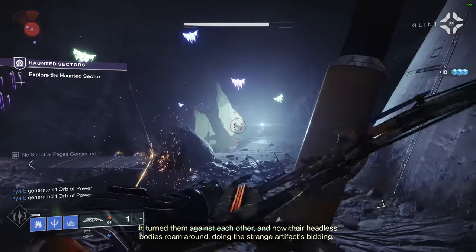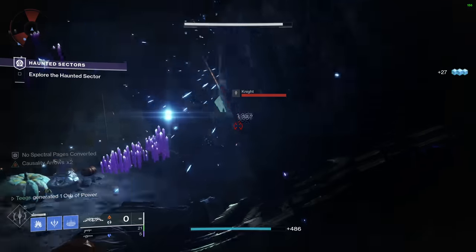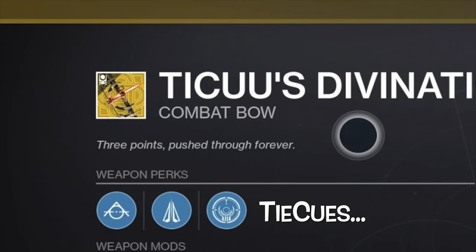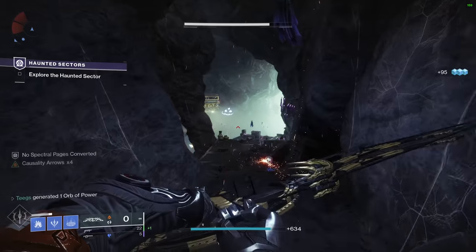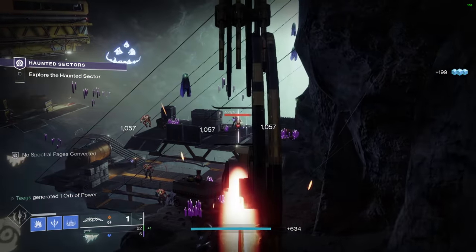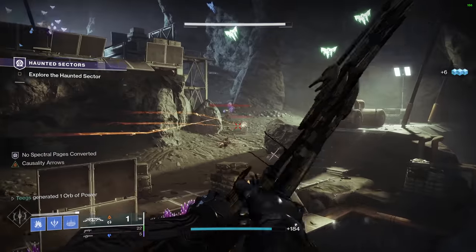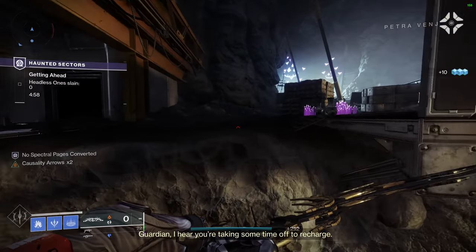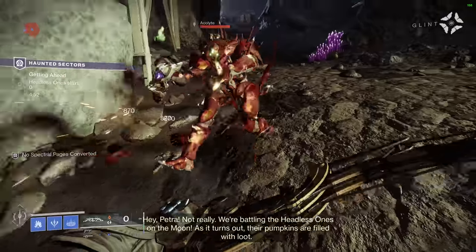At this point, everyone knows exactly which bow sits at number one. Ticuu's Divination — aka Trinity Ghoul but the hot boy summer version, aka the bow that gives us the tracking that Wish Ender wished it had — was introduced in Season 13 as the Season Pass weapon and is now available at the Monument to Lost Lights. When it first came out the reaction was, 'aimbot? But everyone in the Crucible already has that, so bye!' But after bows came to the front of the meta this season, everyone is realizing this thing is actually the best bow in the game, and in my opinion it's not even close.